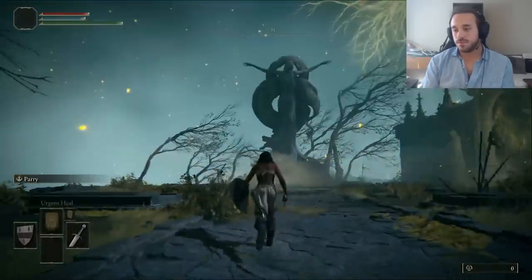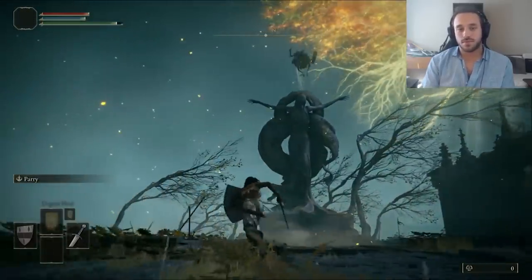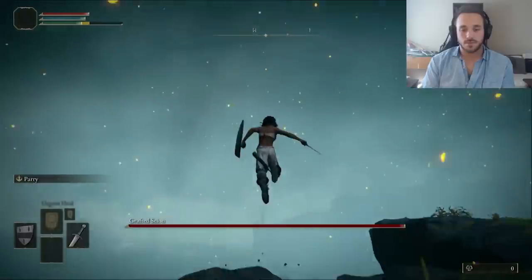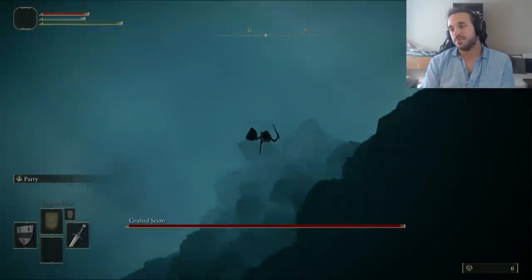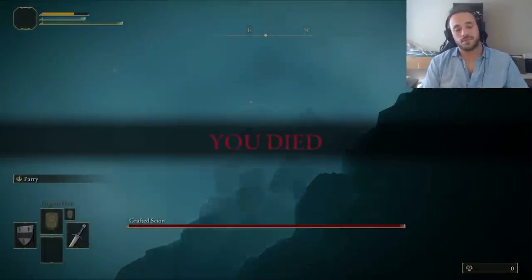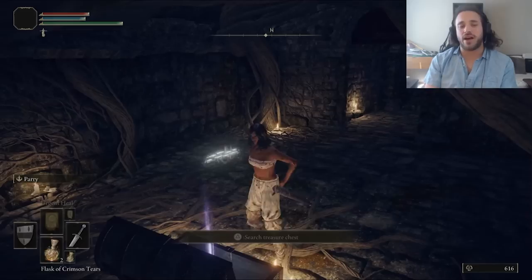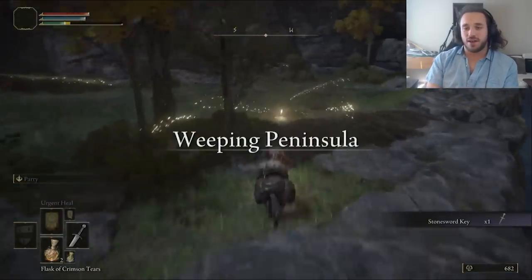We start the game and immediately are challenged by the grafted scion. Diana would never run from a fight — that's cowardly. Instead, she'll prove how brave she is by skydiving, slightly after being challenged to a fight. Limgrave time: we bought a crafting kit from Santa, got a free horse from Hippolyta, and grabbed the Wetblade to head for the Weeping Peninsula.